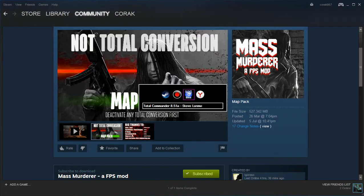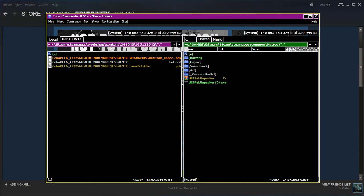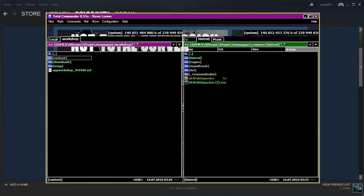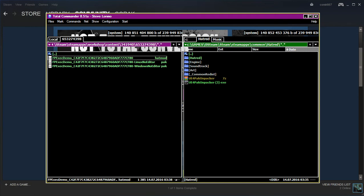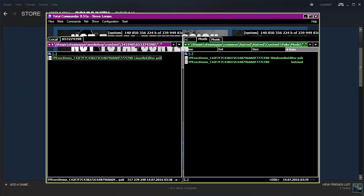To add the FPS mod, you need to copy or move the mod file. It's located in Workshop Content. The file is FpExec.demo and Windows data. We need to go to Hatred/Content/Packs/Mods and just copy or move it there. Done — I've moved it.